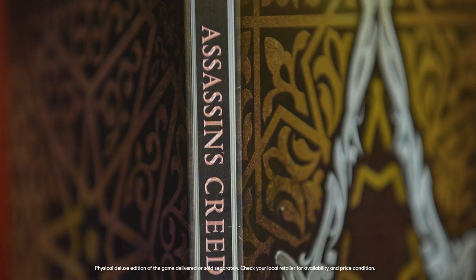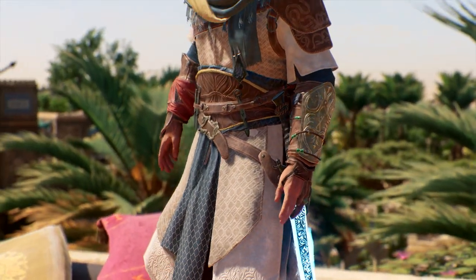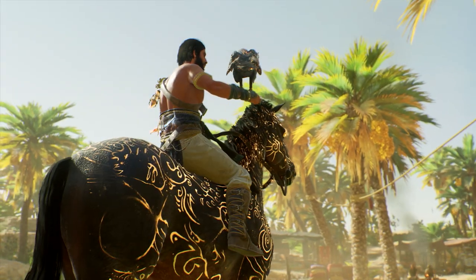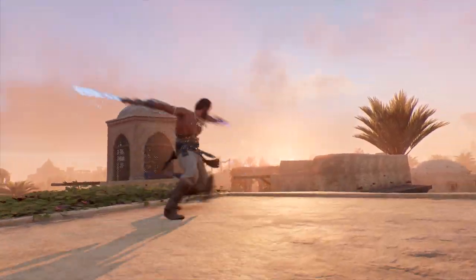This is a deluxe version of the game. Players will also be getting the deluxe pack inspired by the Prince of Persia game, which includes the sand outfit, eagle and mante sand skins, the hourglass of time, sand sword, and dagger of time.